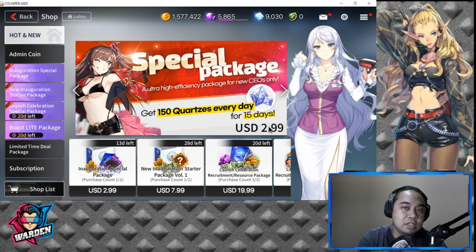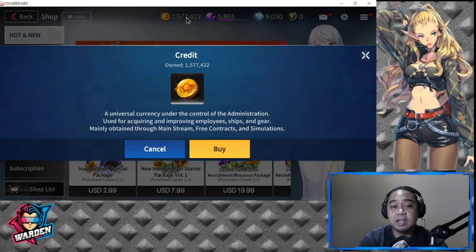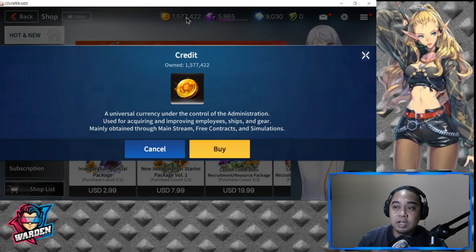The hardest currencies to come by initially will be Credits. You can get these in your Mainstream, Free Contract, and Simulations — they're part of Operations you can mine. Credit is very important for leveling up your heroes because it's like paying them a contract wage or salary. This is important for leveling up your characters.